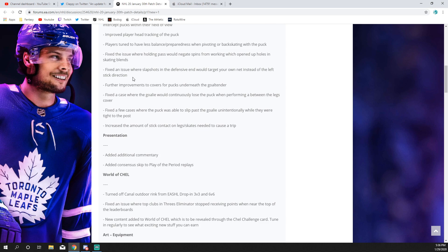They fixed an issue where slap shots in the defensive end would target your own net instead of following the left stick direction. This is a huge improvement, especially in sixes — anytime a defenseman tried to do a slap shot play down the boards for a breakout, it would just rifle off your own net and fly up like the iron nets, giving you a penalty. That should all be fixed now.